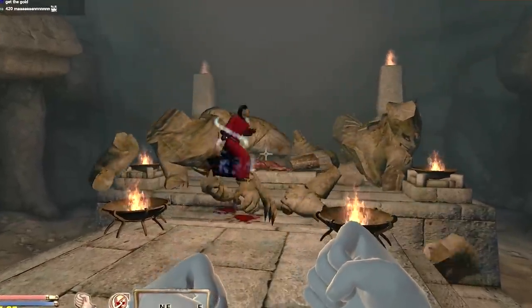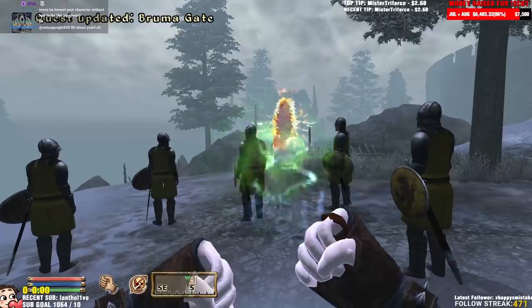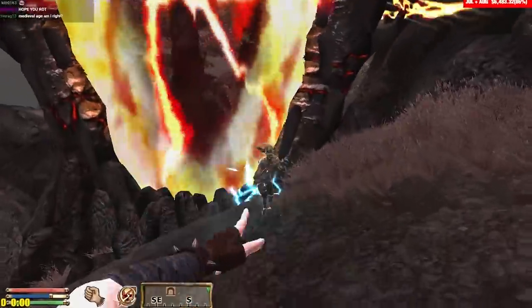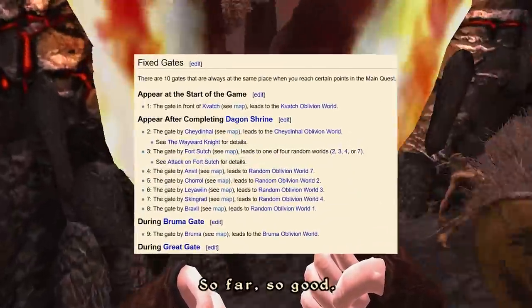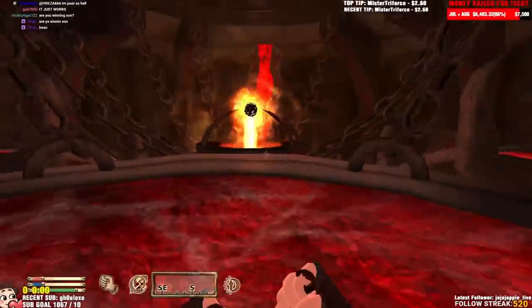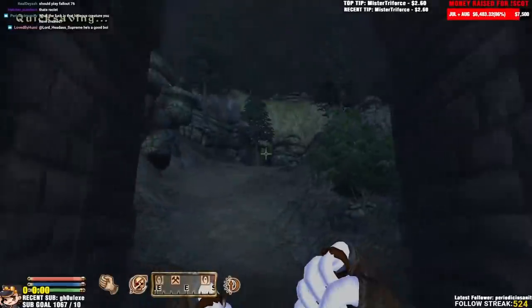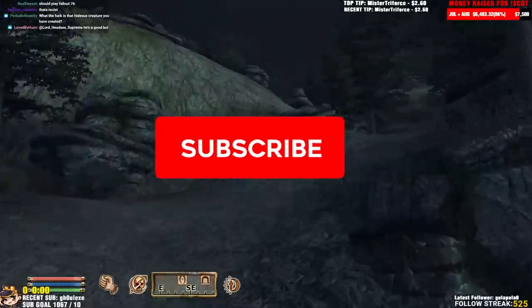Hi and welcome to the new Oblivion video. In this episode we're going to do a very exciting process — you know, the funniest part of the entire game where you have to close each Oblivion gate manually, one by one, and there's like a dozen of them. It's so fun doing the same thing over and over and over. So fun. But on a good note, we're getting closer to the end of the game. And if you're new here, make sure to subscribe.